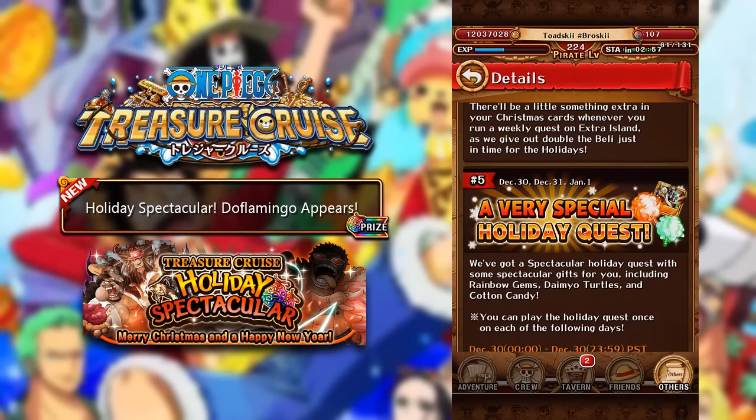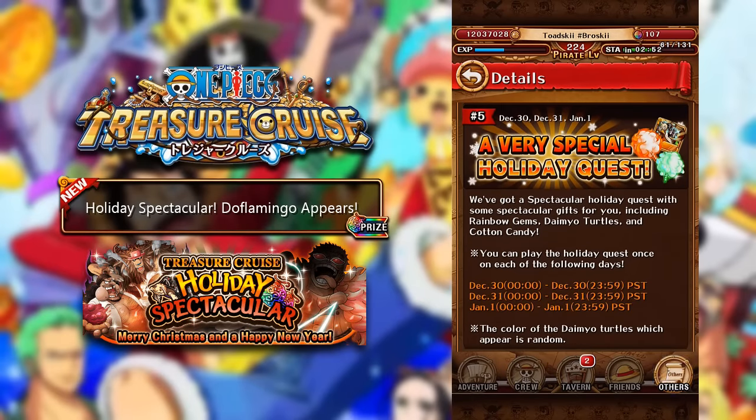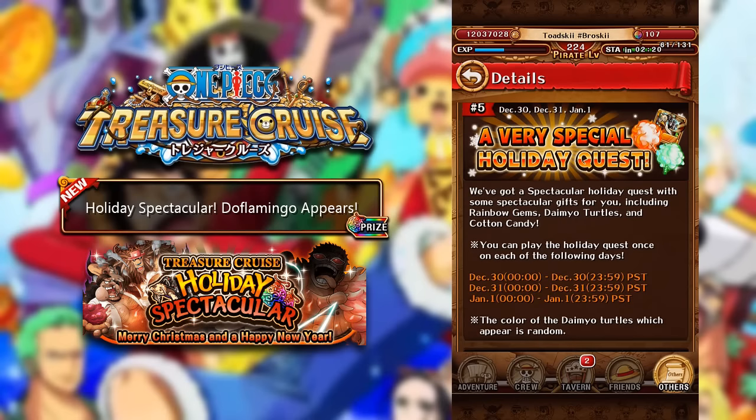Number five is actually pretty interesting as well. We have a very special Holiday Quest happening on December 30th, 31st, and the 1st of January, where you have a chance to get some Rainbow Gems, Turtles, and Cotton Candy on this new isle. I've never actually seen this on Japan before, but it's really cool that we're getting it. We're going to get some more Cotton Candies, which are very hard to come across, plus Rainbow Gems and Turtles for some extra XP.